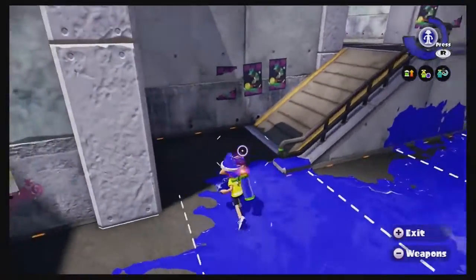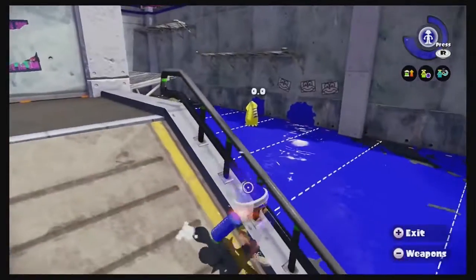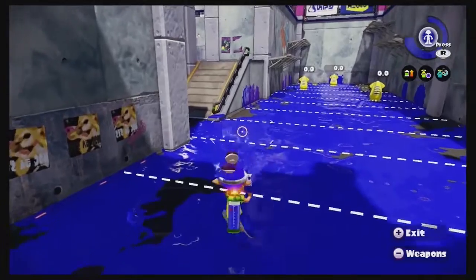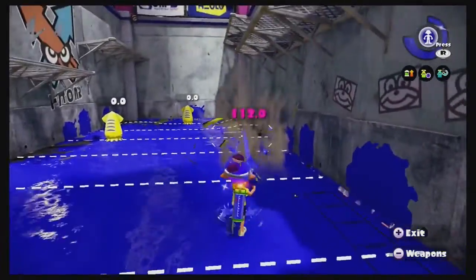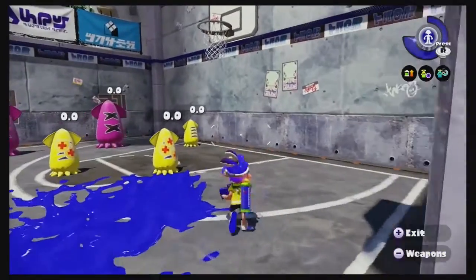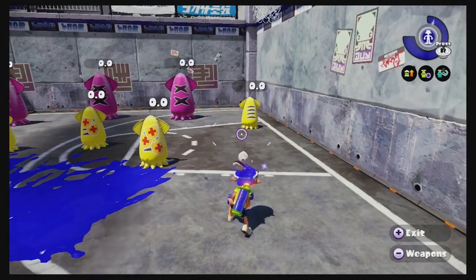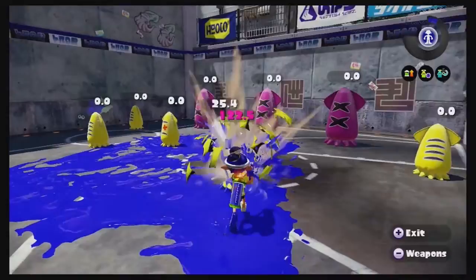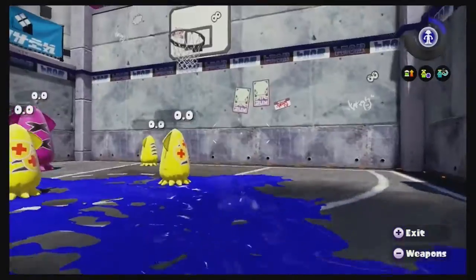Right now in the top right corner it says press the right stick down. You can see my inkling's hair going all crazy and sparkling — that's a visual indicator that you have your special meter built up. How that works is when you ink turf on the ground, that little blue bar on the top right gets fuller and fuller as you ink more turf. When you ink enough, your special fills up. This particular weapon has the bubbler. I'll press the right stick in until it clicks like a button, and you get your bubbler shield — you can see it drains pretty quickly, but while you have it on you're basically invincible to any fire. Very helpful special.